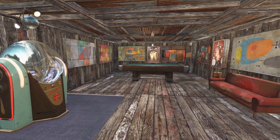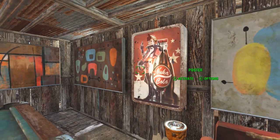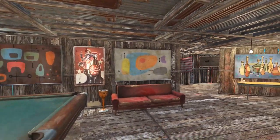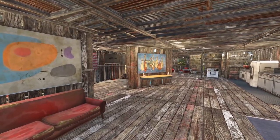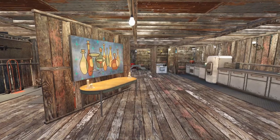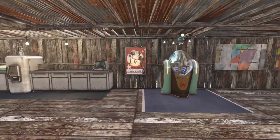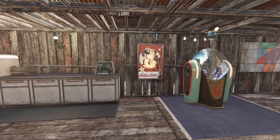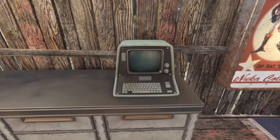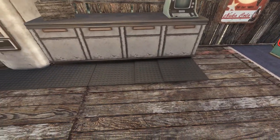I also have an armor rack where I can place any type of armor — it's basically a mannequin, and that's using the Better Armory Display mod. Moving on to the recreational area, we have our pool table, a jukebox, and lots of artwork and electronic posters around here. I got a recommendation from a commenter about a canvas mod that adds a whole bunch of new pictures into the game — that would be worth checking out for settlement customization.